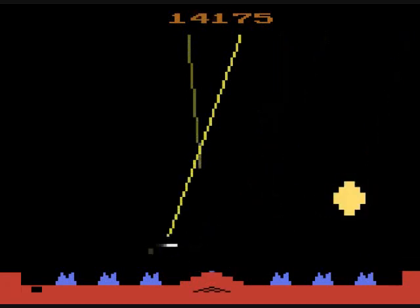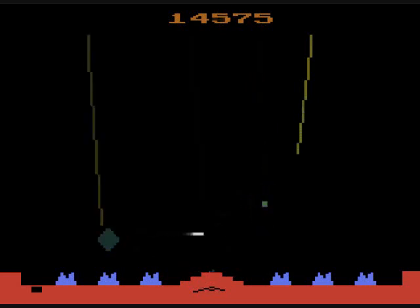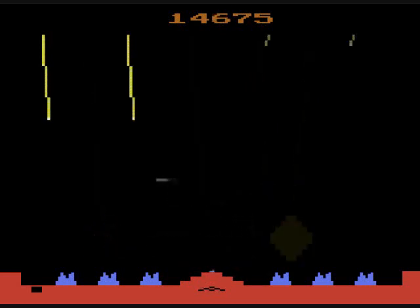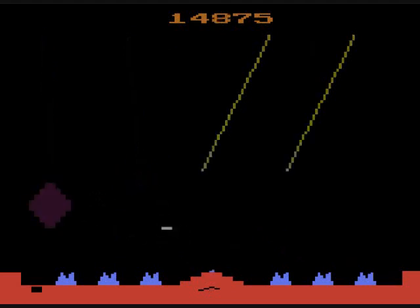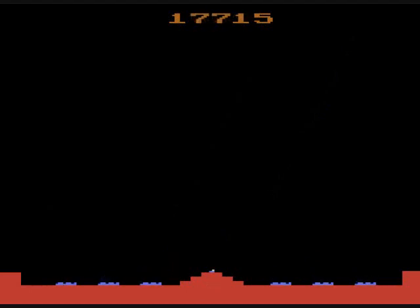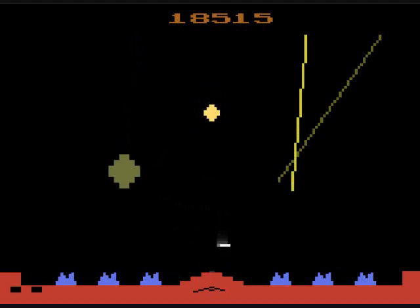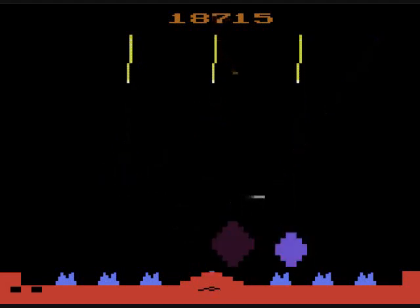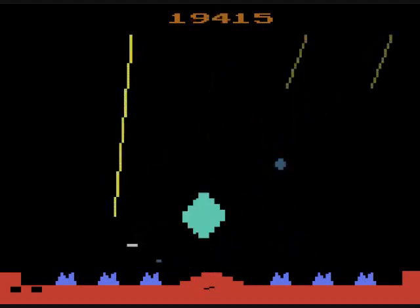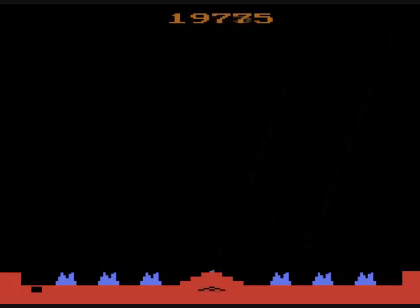The missiles are getting faster and faster, so you'll have less time to strategize. If you let a missile hit that central missile bank — where you see the little dashes — you will lose that batch of missiles and have to rely on the other two batches. And now there's just one batch left at the bottom left.